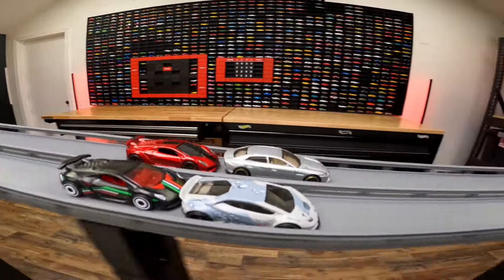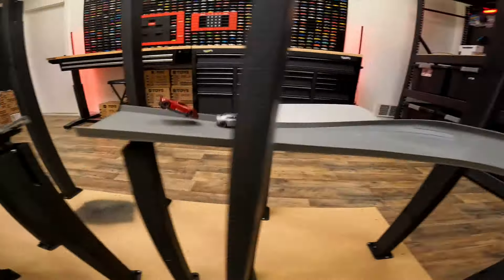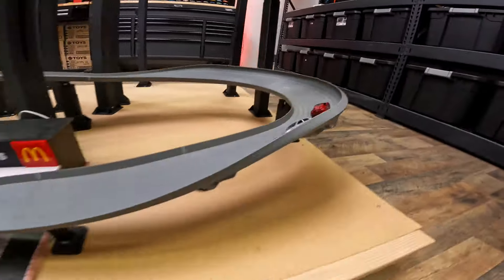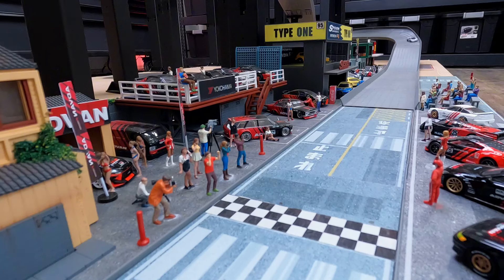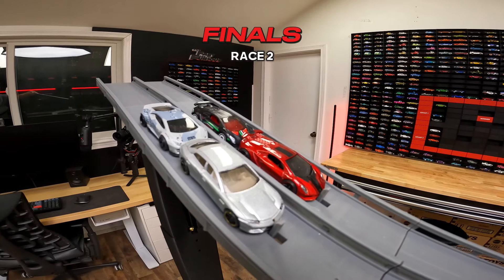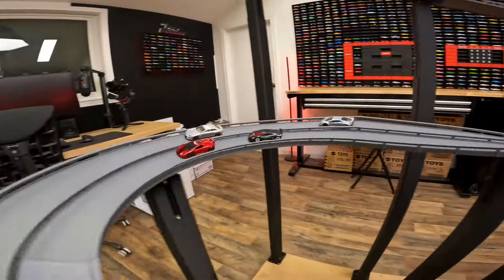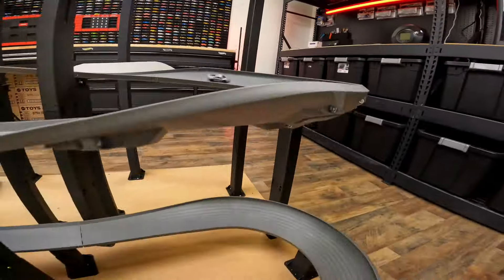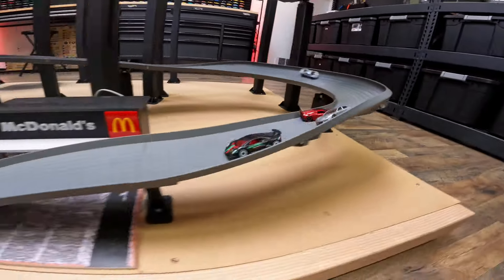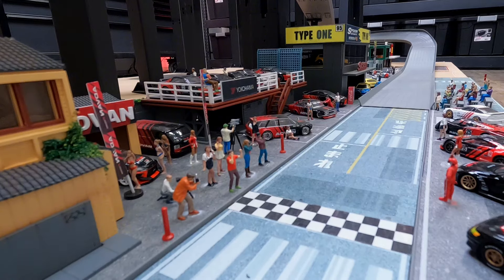The moment you've been waiting for - it's the finals! Estoque in the far lane, Huracan in the close lane, both Sesto Elementos in the back. One Sesto Elemento flies off the track. After a tight battle, the black Sesto Elemento beats out the others. Sesto Elemento in the far lane and the Huracan in the close lane for race number two. The red Sesto Elemento blows it over the turn, leaving the black Sesto Elemento to take the win in race two.